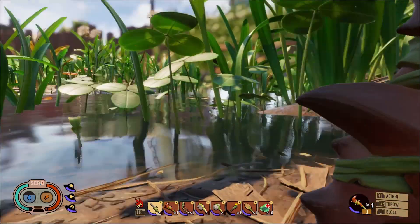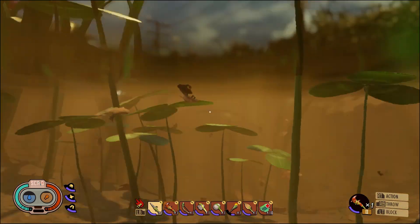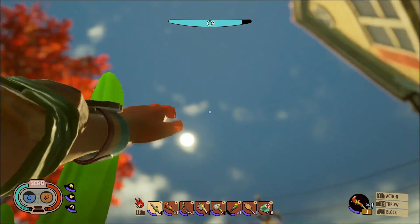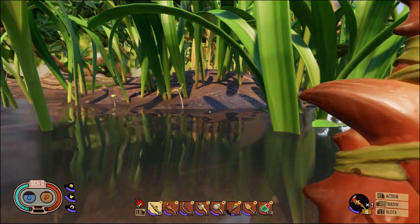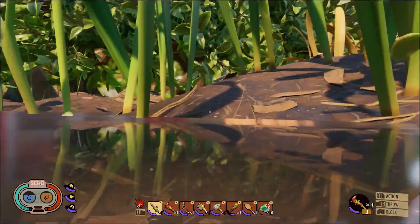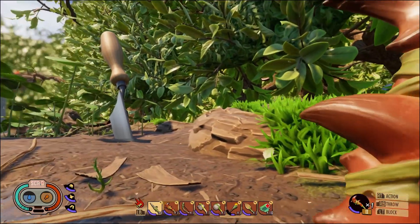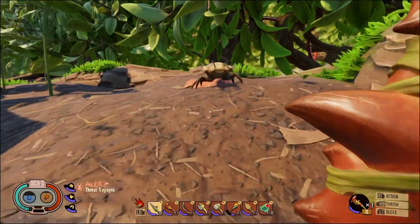I hear footsteps but I'm pretty sure that's just an aphid. Yep, there's the aphid. We have made it - visibility should get a lot better. I did correctly remember this is the proper area. Unfortunately that means going into this section - apparently this section of the map is known as the hedge, probably because there's a hedge of berries. There's one of those guys I need to kill - face me in combat!